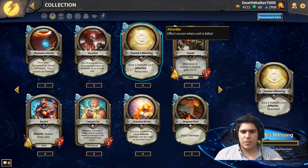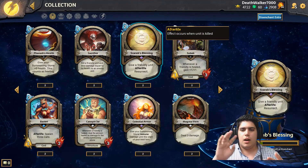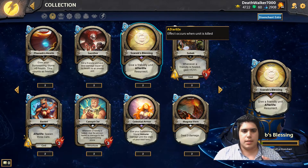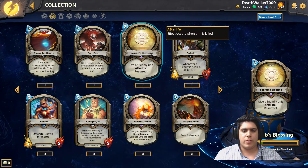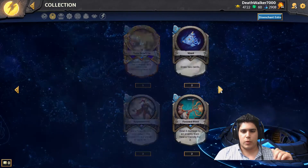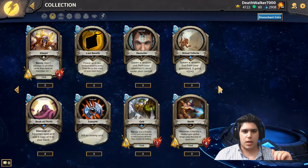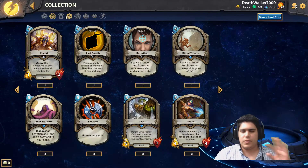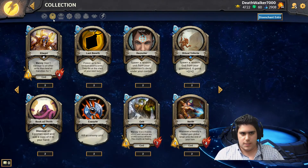That's a little bit about the Egyptian Pantheon — healing, a lot of removal, and some revival mechanics. Scarab Blessing resurrects a unit when another dies, and Ritual Tribute spawns gods from the graveyard. These three themes — healing, removal, and revival — are what the Egyptian Pantheon consists of.